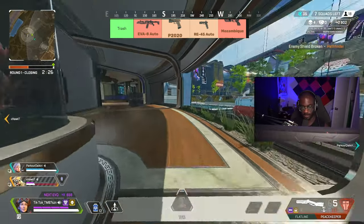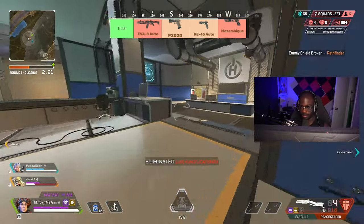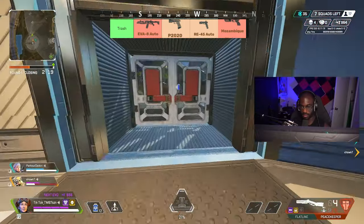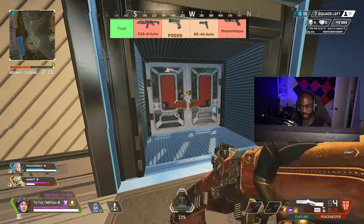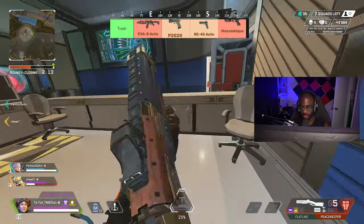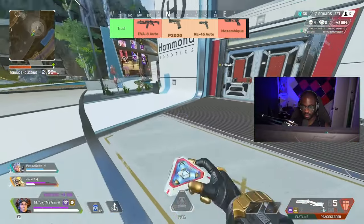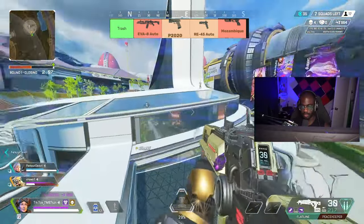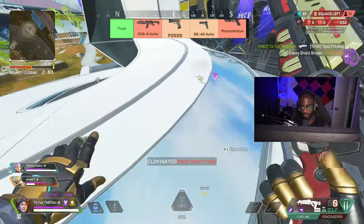The P20 is trash but it's probably one of the better guns in this tier along with the Mozambique. It sucks because even if you put hammer points on it, it would still only go up to maybe D or C tier — it only does extra damage when hitting opponents without shield. It has a very clean sight and a pretty good rate of fire, but if your opponent has almost any other gun, the P20 seems to lose every time.